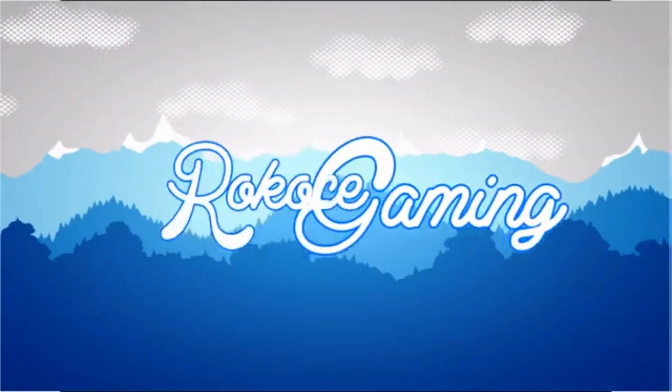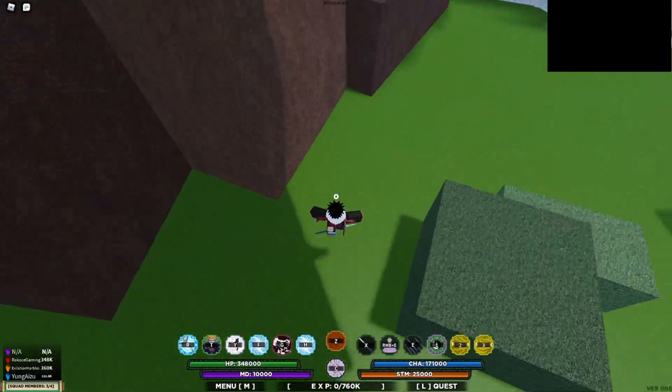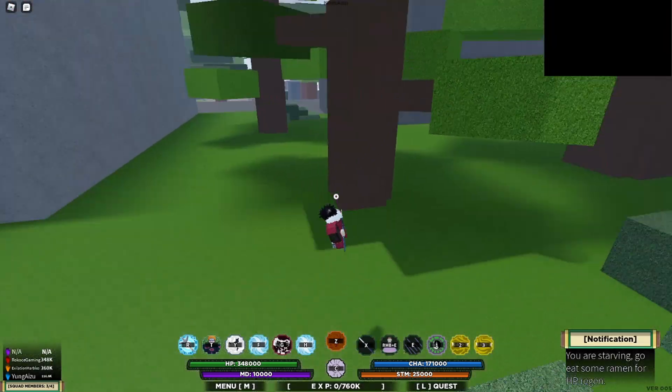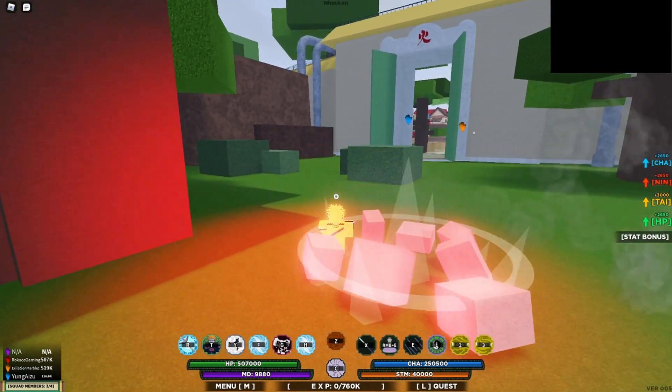Hey guys, I'm back with Shinobi Life 2 and I got the final Kurama form just a little bit ago. Today's video I'm gonna be showcasing it, and hopefully you guys enjoy the video. So let's start off with the imperfect form — you hold Z and then six, and this is the imperfect form.